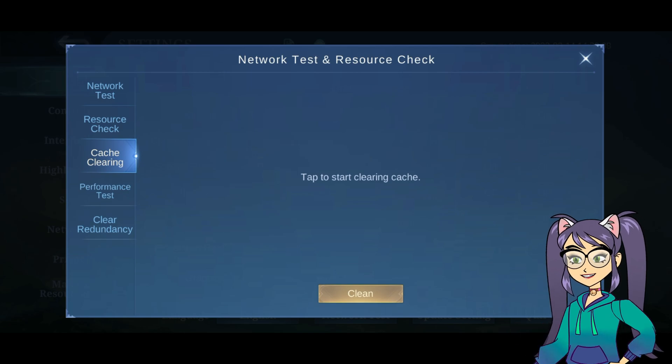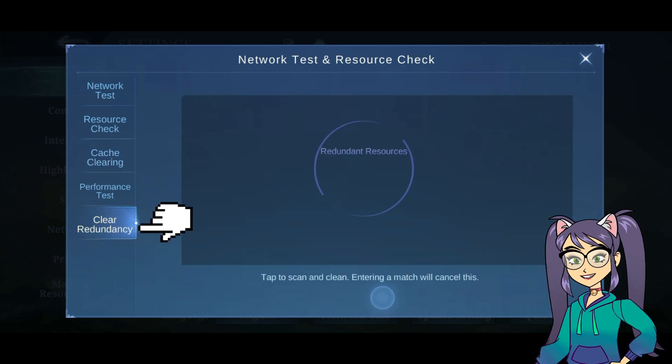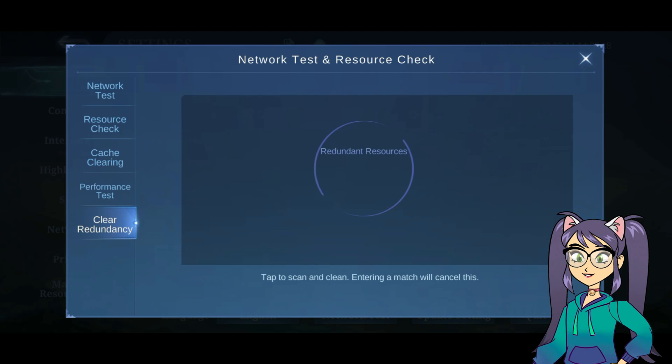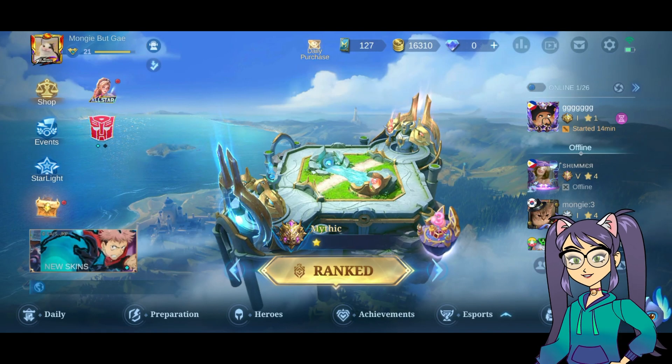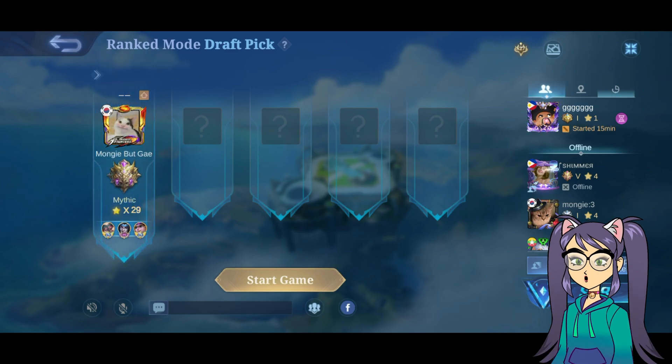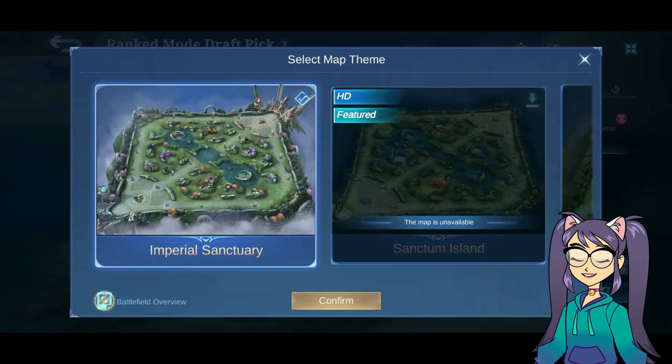When clearing the cache is finished, click on Clear Redundancy and it will give you more than 1GB, 2GB, 3GB, 4GB, or even 5GB free space. For the last tip, go to Maps and change it to Imperial Sanctuary. Now you can play smoothly with no FPS drop.